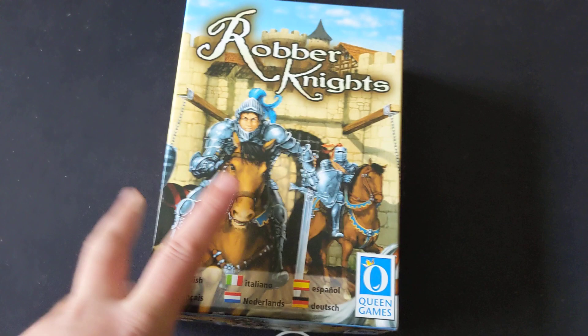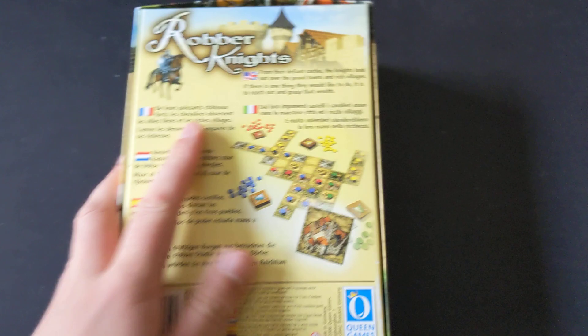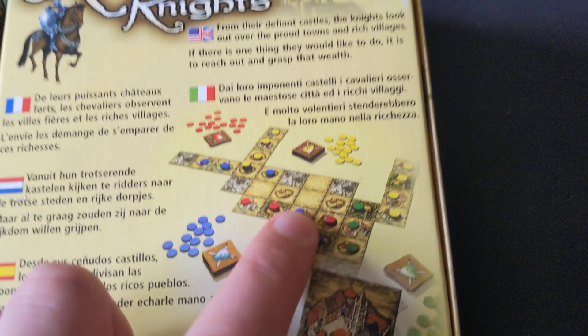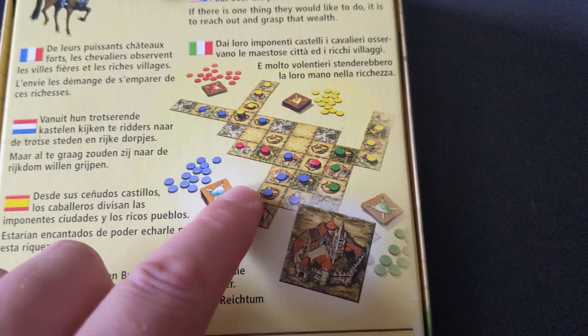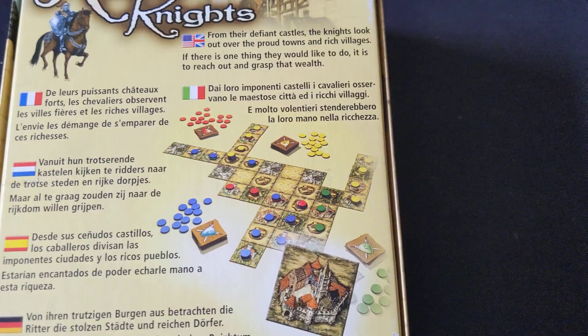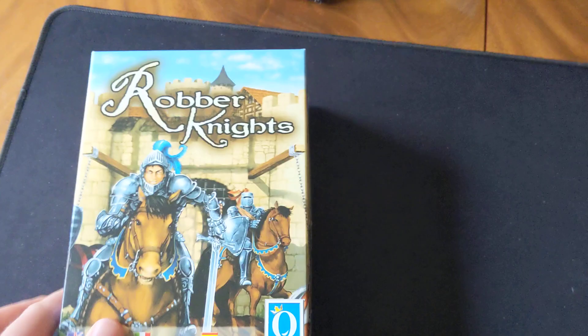Next up I have a much older game — Robber Knights. This is actually one of the initial Rüdiger Dorn games, certainly one of my favourite designers. It's a tile placement abstract game where you're placing up tiles with different terrains: standard grass, forest, and mountains. I suppose this was almost the forefather of that classic Rüdiger Dorn Istanbul system where you're placing discs and distributing them out from a stack. You're trying to claim different towns and cities to score victory points, and you can cover over your opponents. A tight little 15-minute — maybe a bit longer — abstract tile placement game.